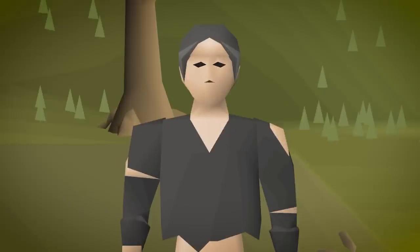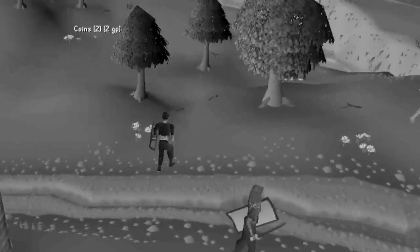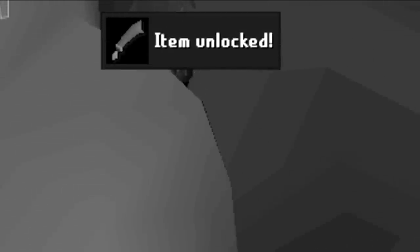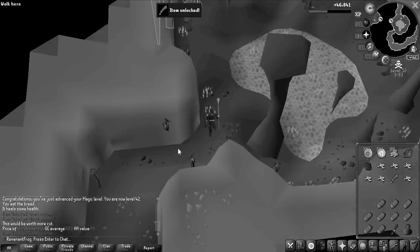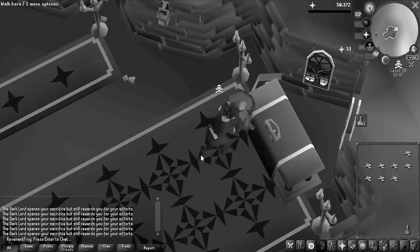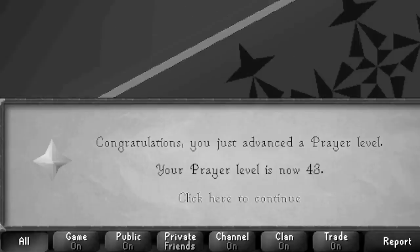So let's get started. In the last episode, we entered the Wilderness for the first time. I killed up to 271 Fire Giants and unlocked, amongst other things, a Rune Scimitar for future melee training. Then at the end, we got a massive PK for 4.5 million that allowed me to get 43 prayer, so I now have Protection Prayers.